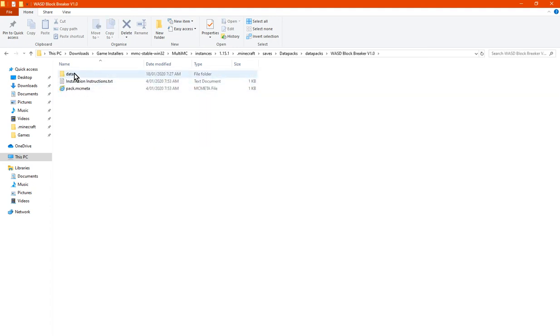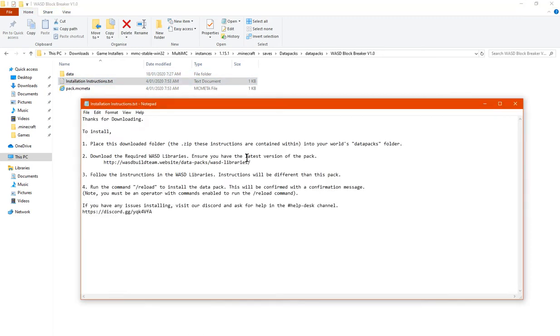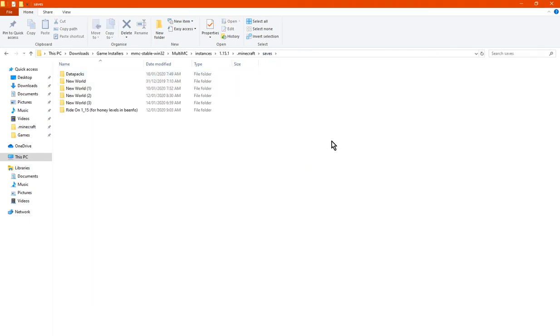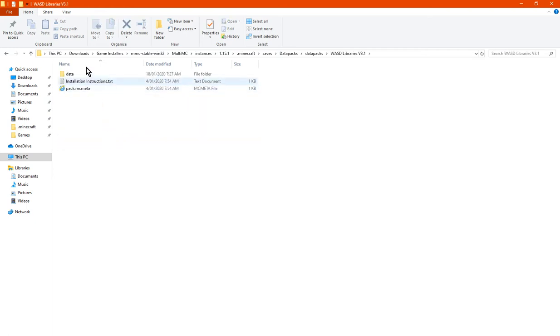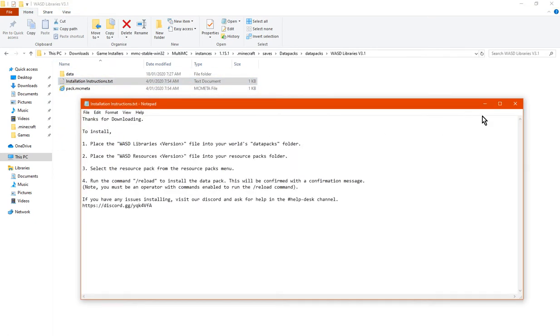There are instructions to pull out, and they're included as part of the download. There are also library-related instructions which are quite important to follow, as well as the resource packs menu to consider.